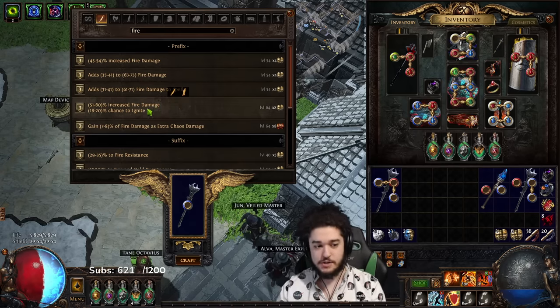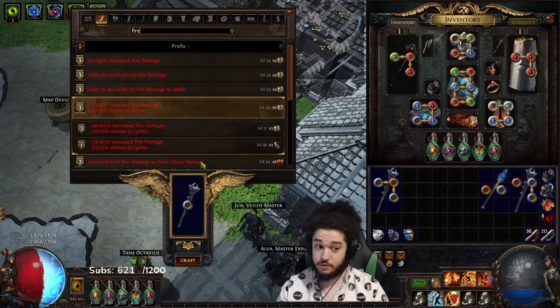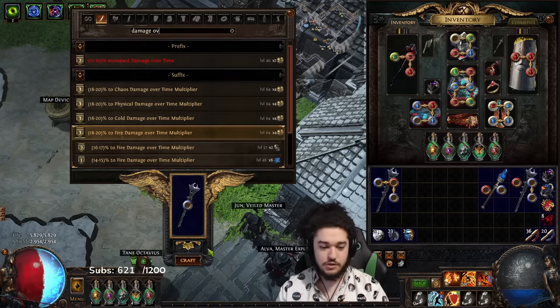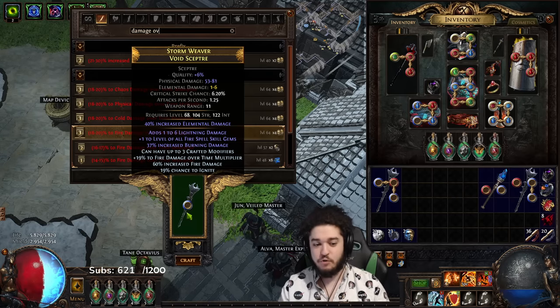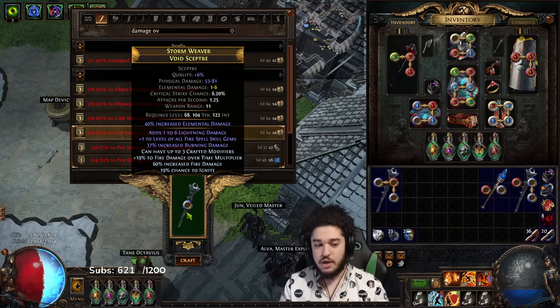We now have two prefixes and one suffix, so after the multi-mod craft we'll have two suffixes and two prefixes. We are going to add fire multi — we need fire damage and a multiplier. I'm going to start with fire damage first because it has better sources, rolling up to 60 versus 54. Step one: fire damage — perfect. Step two: fire damage over time multiplier. Look at that beauty. Of course it could be way better, but for two and a half, maybe three exalt however much it took in total, this weapon can take you throughout the whole game.